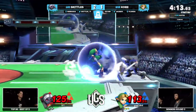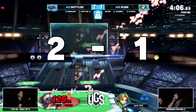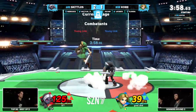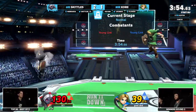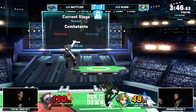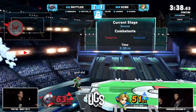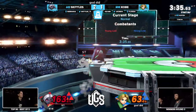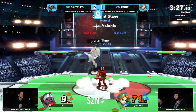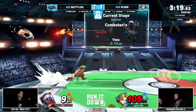Skittles holding the bomb a little too long — time runs out. Kobe parries the down tilt, doesn't punish off too much but keeps Skittles on the ledge. The zair from Skittles worked so well — just enough to interrupt Kobe's movement, throwing him off completely; he jumps right into the loving arms of Skittles's fair. Skittles can't find the drag-down from forward air one. Again both scrapping with fire arrow kisses, nothing strong from it. Skittles is happy to throw out fire arrow — the onus is on Kobe since he's down a stock.